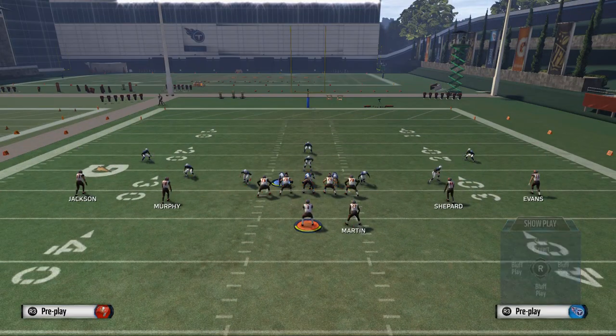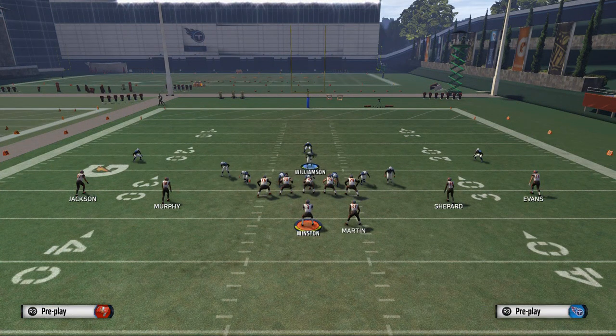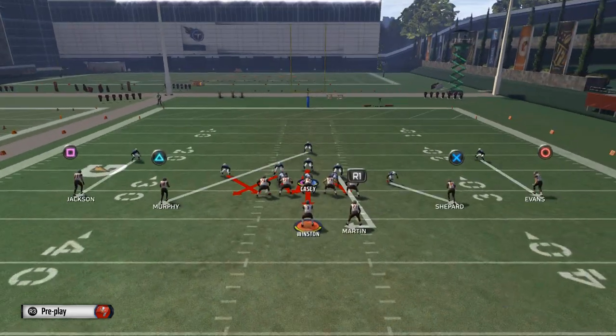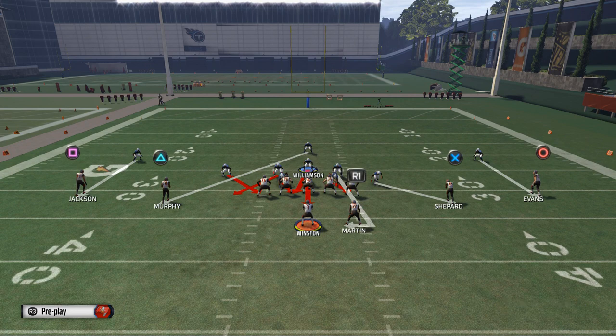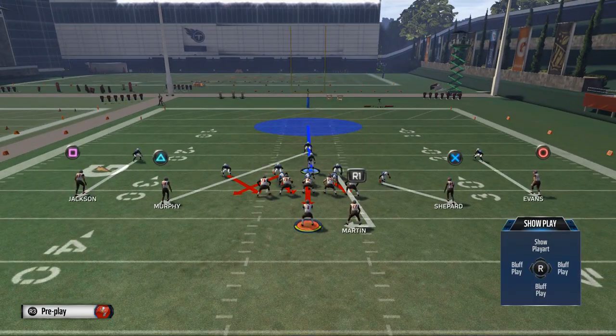So what we want to do here: we want to come out and base the line to keep everything looking the same. We want to pinch our linebackers, we're going to crash our defensive line to the right side of the screen, we're going to blitz Casey straight down, and then we've got Williamson here and I like to throw him into a deep blue zone.